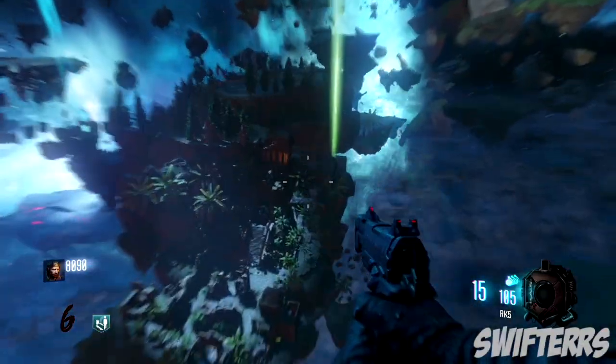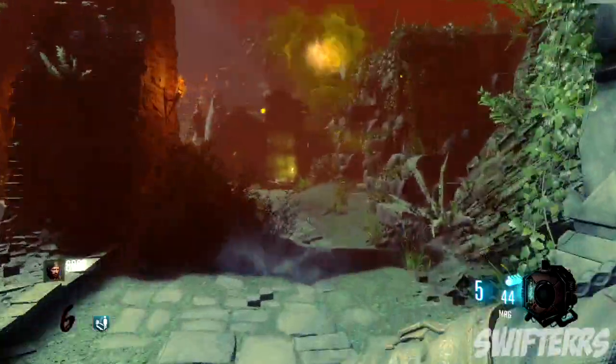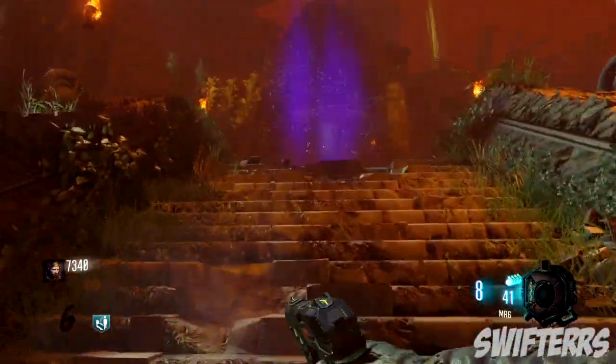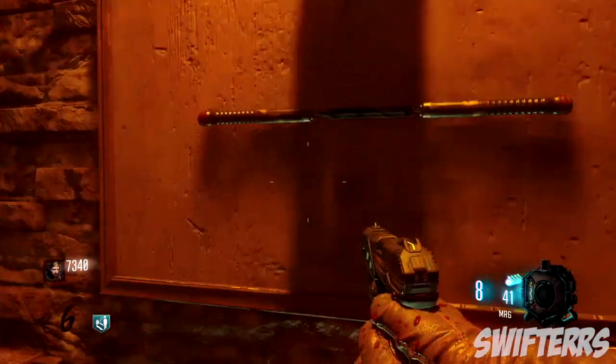That temple is at Shangri-La, so what you guys need to do is open up the door to the left of the RK5 in the spawn room, make your way all the way up these stairs — of course you guys do need to buy them. From here you guys can see on the wall, you can now purchase the Nunchucks for 100 points.